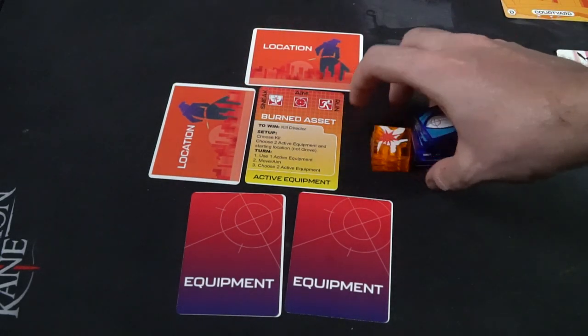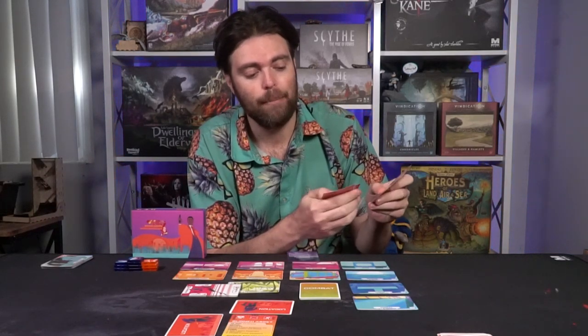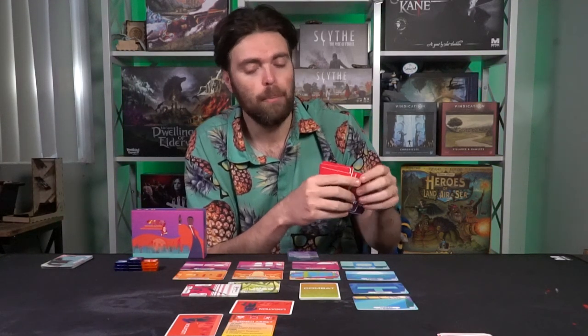I selected the terrace as my starting location, and the rest of the locations go in my hand. There are also a bunch of unique starting setups. I chose the rookie setup, the base mode, which comes with a bolt action rifle, a claymore, binoculars, a pistol, a smoke bomb, and a knife. You can take any two of those as your starting items and place them face down beneath your character card as your active equipment. The left-hand side of your card is for sneak movement, the right-hand side for run movement, your aim location at the top, and your two equipment at the bottom.